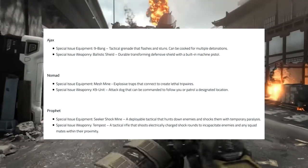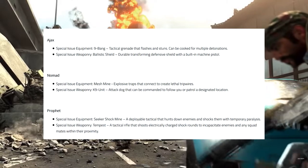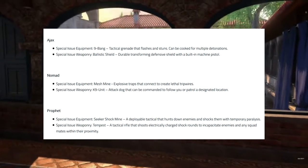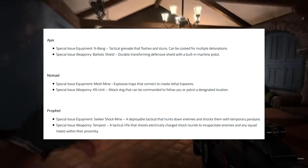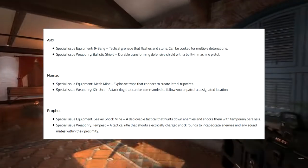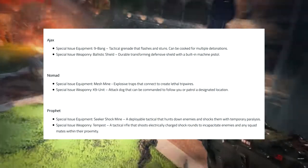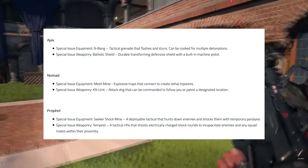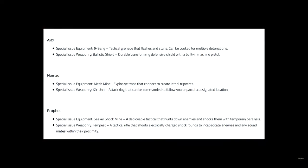And then we have Prophet, which we did have in Black Ops 3. Special issue equipment is the Seeker Shock Mine — a deployable tactical that hunts down enemies and shocks them with temporary paralysis. That's cool that it hunts them down — kind of like a heat-seeking shock missile. And then we have the Tempest again, a tactical rifle that shoots electrical charge shock rounds to incapacitate enemies and any squad mates within their proximity. We've seen that in Black Ops 3 making a comeback here. I love the addition of Nomad and Crash — those are going to be the two I dabble with most during this beta.